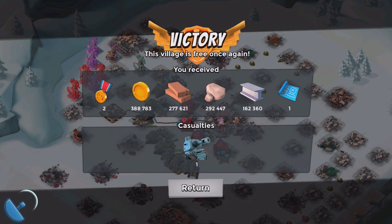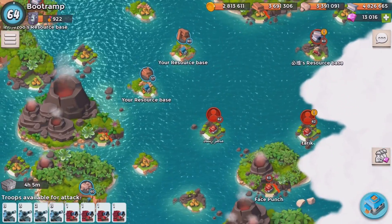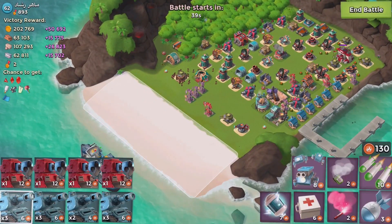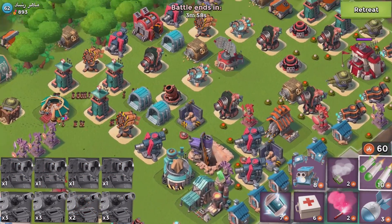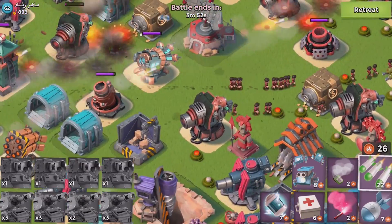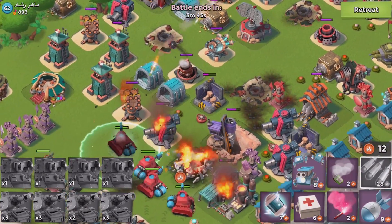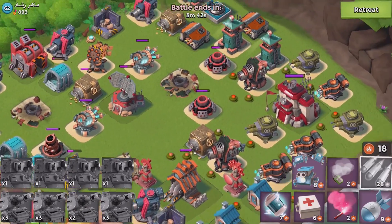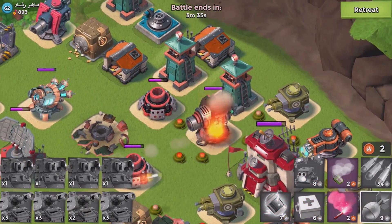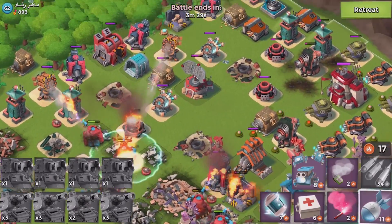I need about a million more resources to upgrade the gunboat — it's going to be so amazing. This guy doesn't have a lot of resources, that's bad. Working on the boom cannons slowly, cleaning out the big guns. I want to take out this boom cannon as well — no time to waste. There are two shock launchers in the middle of the base.